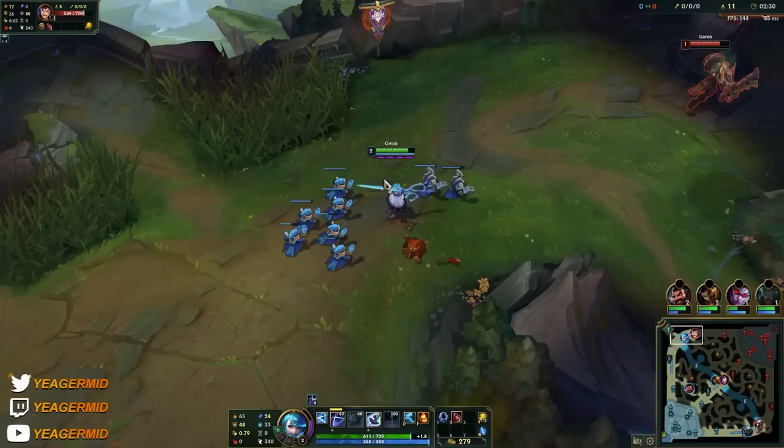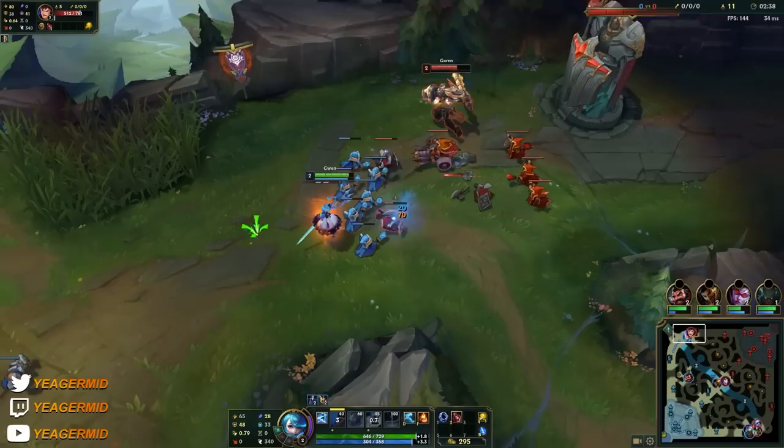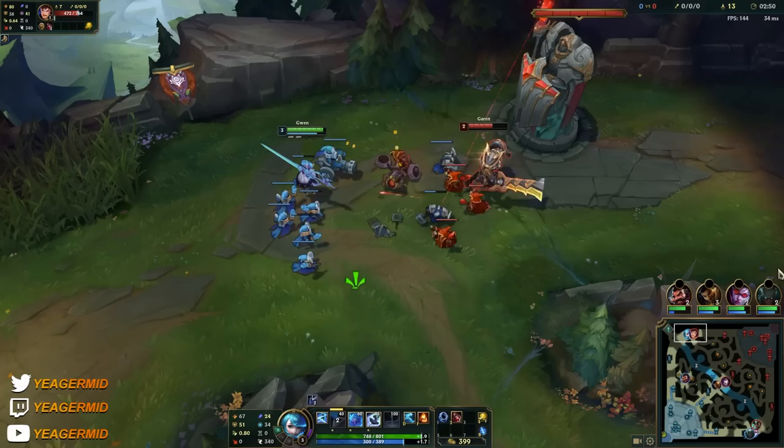Now we have the Q — the scissor ability. She's going to snip when you press Q, and the number of times she does that stacks up with the passive. You can see those bars stacking up when I auto attack someone. With a fully stacked passive, the Q deals a lot more damage, and if you hit people in the center of that Q, it's going to deal true damage.